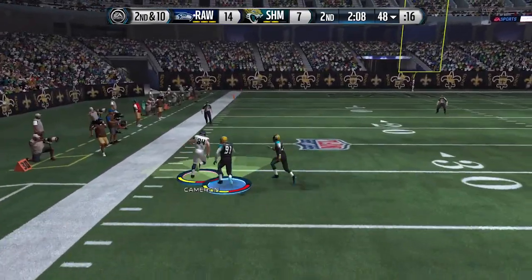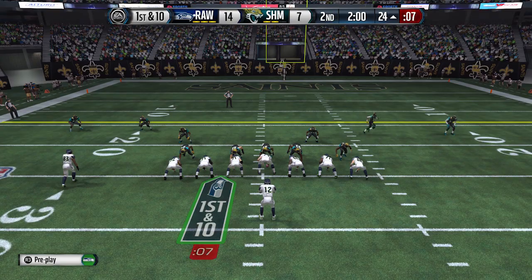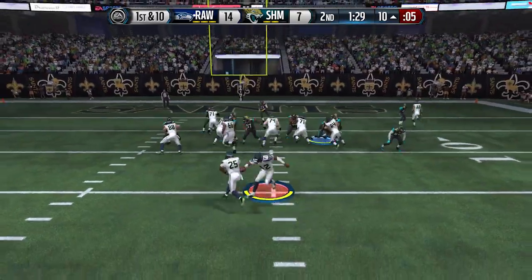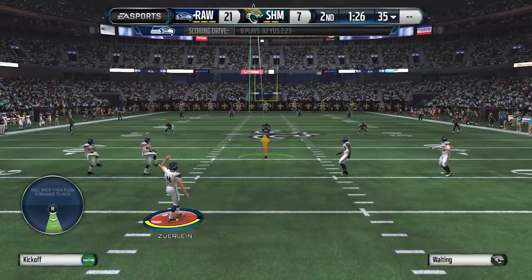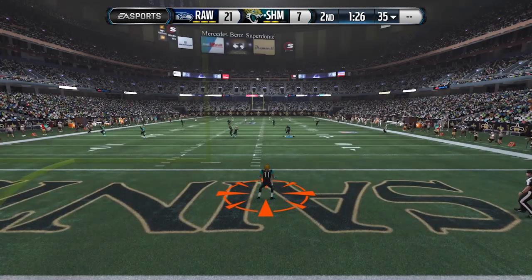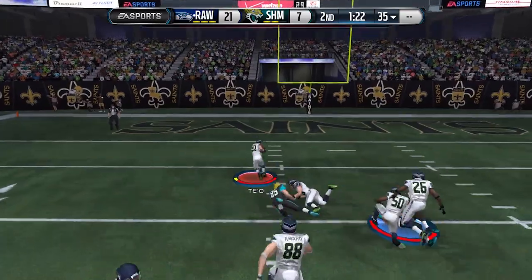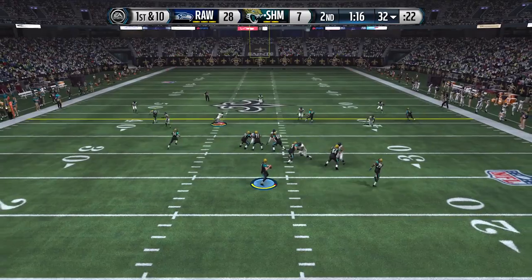Look at this touch pass by Randall Cunningham — that throw-on-the-run attribute is for real with him. Two minutes left, we send LeSean McCoy all the way to the right side, which opens up an underneath pass. My opponent pulled his defender over to try and stop the play. Very next play it's a run with LeSean McCoy — he gets into the end zone. Then on the kickoff there's a massive hit that forces a fumble, and we're able to pick it up and return it for a touchdown.